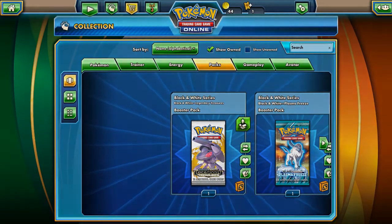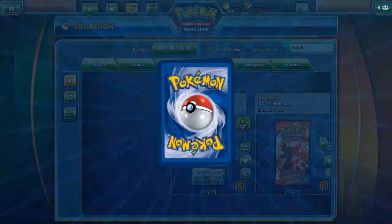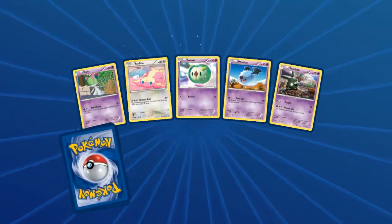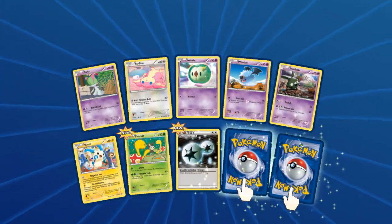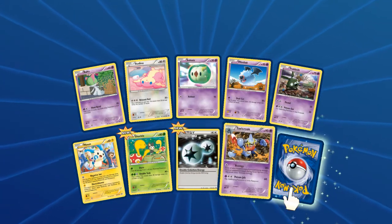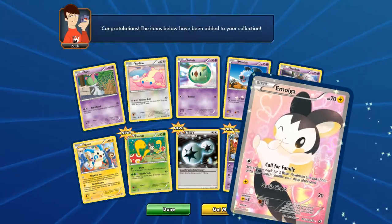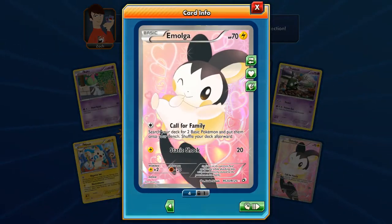Moving to the Legendary Treasure Pack. There's a Double Colorless Energy — pretty nice. The rare card is a Toxic Rogue and a Full Art Amoonguss with Call for Family, which lets you search your deck for 2 basic Pokemon and put them onto your bench. Shuffle your deck afterward.